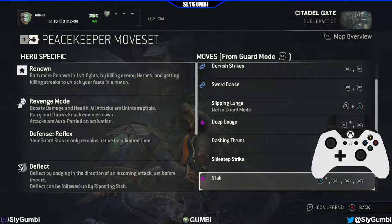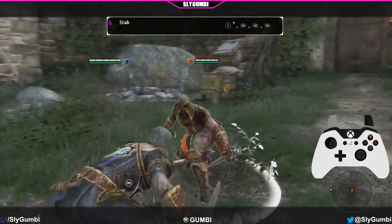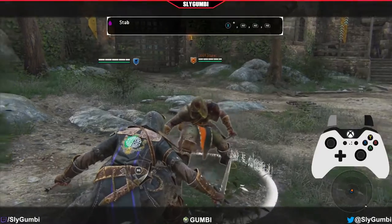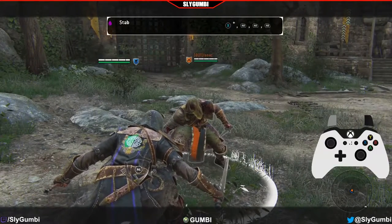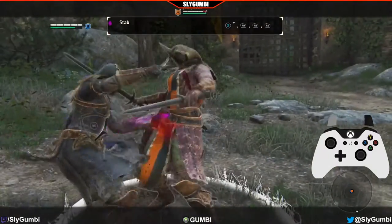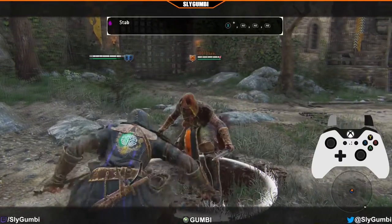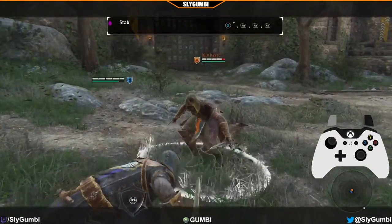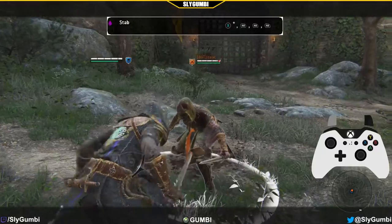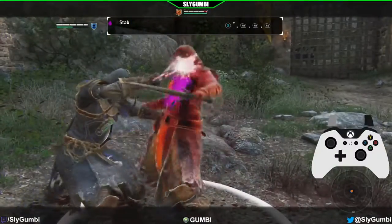Stab: if the grab connects you can stab up to three times. Currently on console versions, this bleed effect is broken and it only affects one stab. On PC they fixed it, and coming soon to console it will apply three stackable bleeds for a total of — I want to say — 36 bleed damage. One, two, three. Yeah, it's just one bleed effect currently. You can cancel out of that at any time — cancel with X. I don't think you can kick them after the third. Nope.